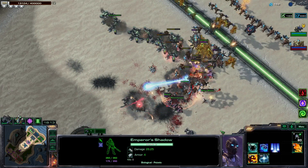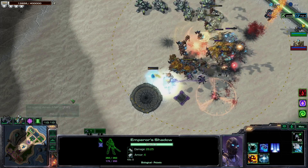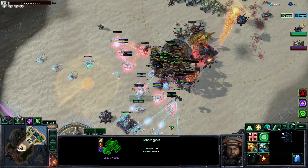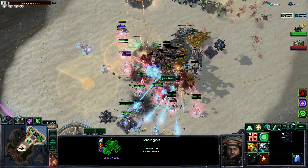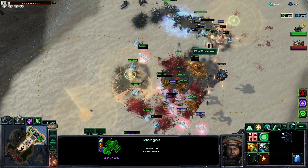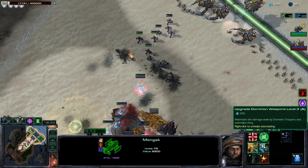I'd love it if they hit the Archons because then the Archons just can't do anything — although mind control will still work. Let's drop a fat scan here. All those mutalisks are just going to murder each other because of how mutalisk AOE works.